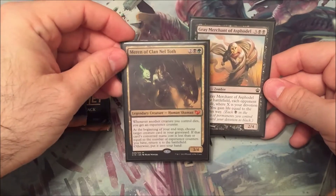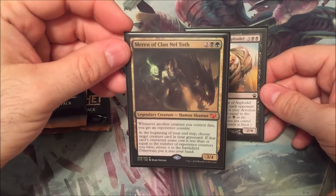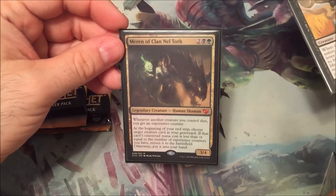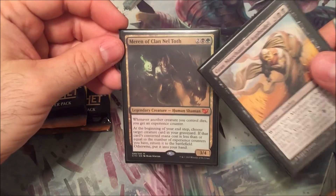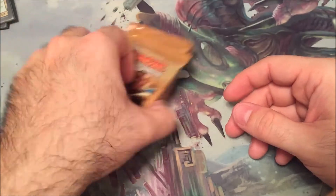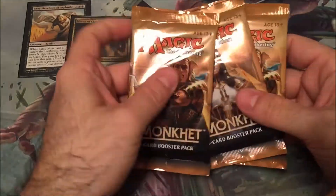Really, really happy. Grey Merchant did work — he got me a lot of life. Also, I think if I understand it right, the new Commander Anthology set is supposed to have a foil Maron in it. I don't want to buy the entire Anthology, so I might try to pick up just the Maron. But that's going to be, I'm sure, a pricey, pricey card. But anyway, they did some work tonight, let me tell you.